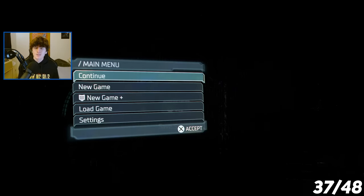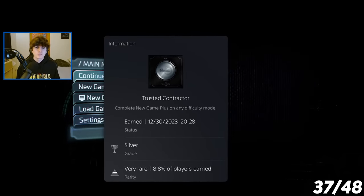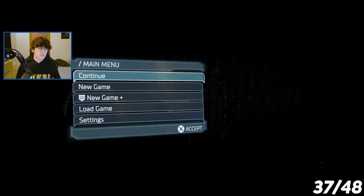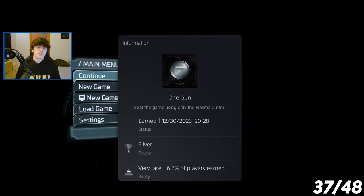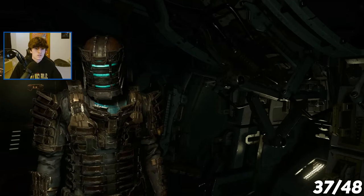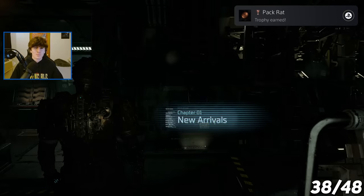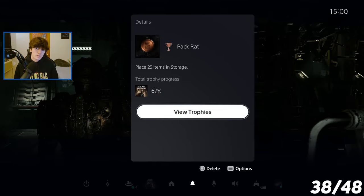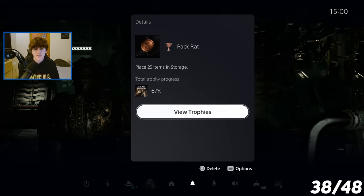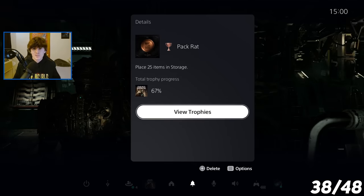After beating the game on medium difficulty, I have 37 out of 48 trophies. For two of the trophies I'm going for next, I have to complete the game in new game plus mode and get the alternate ending. On top of that, I'll be going for the One Gun trophy, which requires me to beat the game using only the plasma cutter. As I began my new game plus playthrough, a trophy immediately popped — we got Pack Rat, because new game plus put every item I had into storage, and I clearly had more than 25 items.